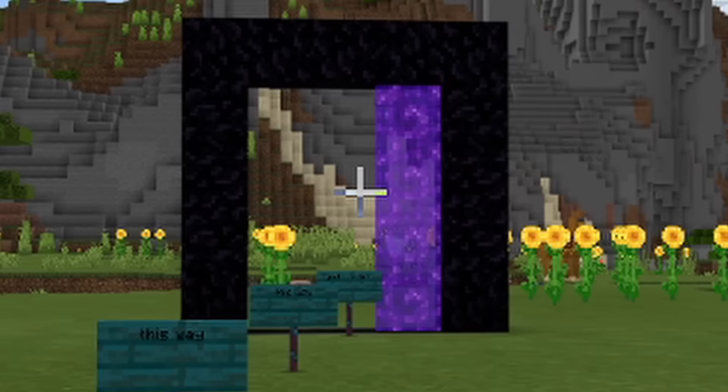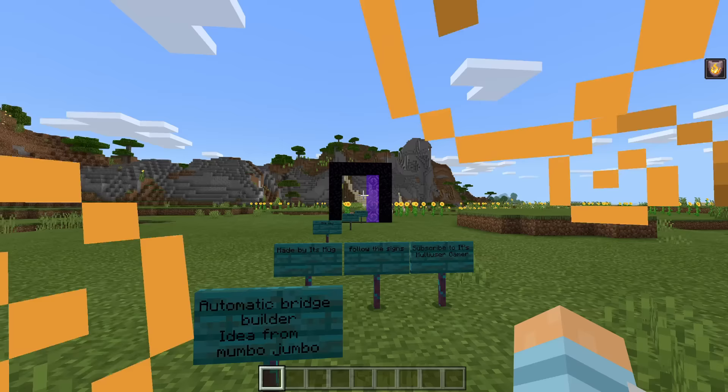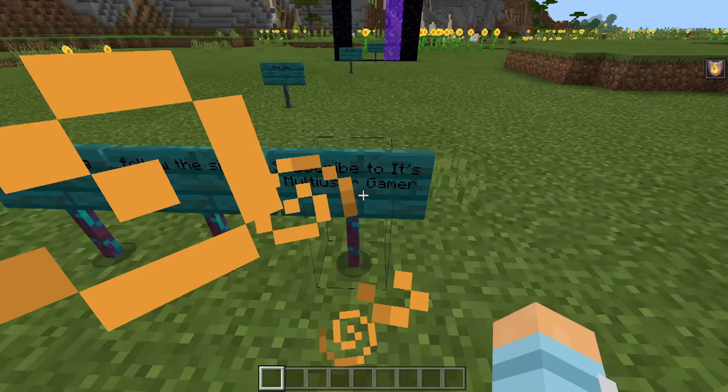We're going to get a bit faster through these, otherwise this video is going to be about two hours long. Next one — what has happened to that Nether portal? Automatic bridge builder — idea from Mumbo Jumbo. Made by Its Mug. Follow the signs.